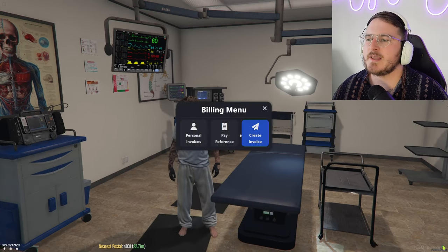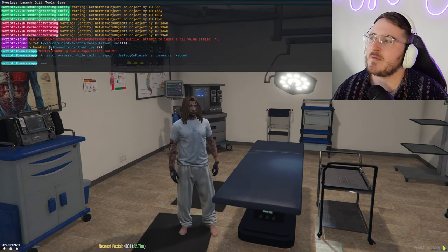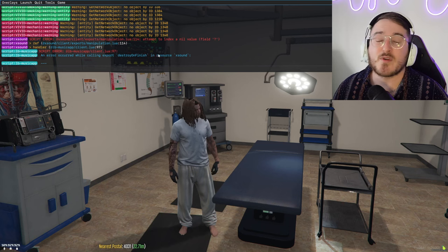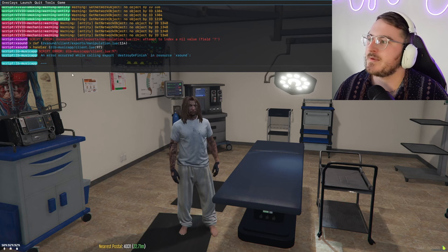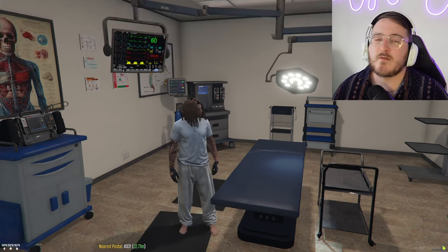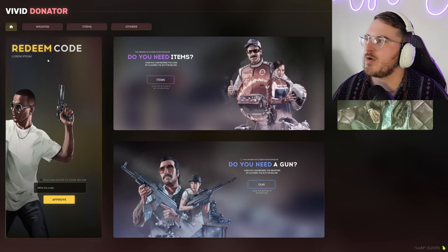Your F7 will open up a billing menu where you can pay or create invoices, and F8 will open up your command menu. This is where you can type in certain prompts — like if you want to bind special keys to certain actions, you'll be able to do so through here. You can also leave the game from here. If you use your F9 key, it's going to open up the shop — this is for donations where you can trade donations for certain items within the city.